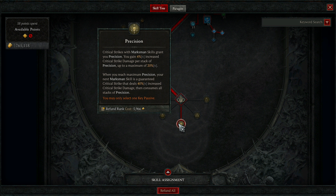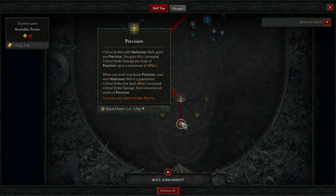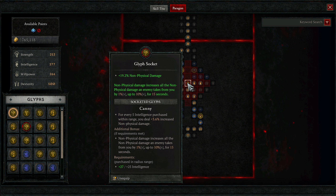Victimize is okay — dealing direct damage to a vulnerable enemy has a 30% chance to cause an explosion for 23% of original damage to nearby enemies. But Precision is better for clearing everything around you faster, because Barrage's ricochet on a guaranteed critical strike hits a larger area than Victimize will. Exposure is for trap-focused builds, which this isn't. I just like Precision more overall.